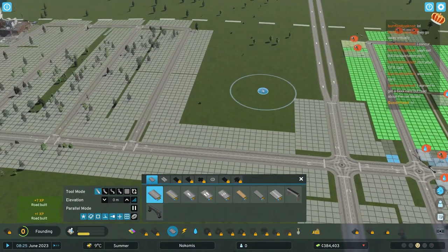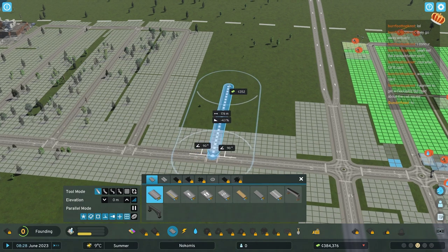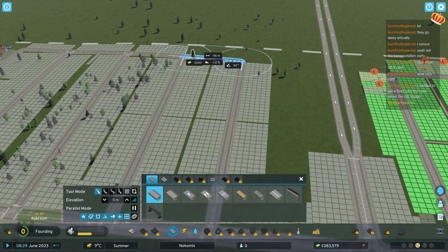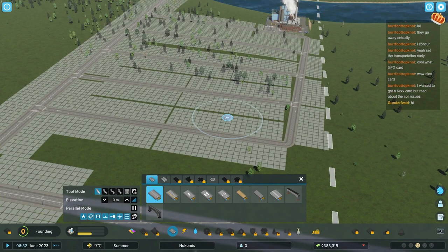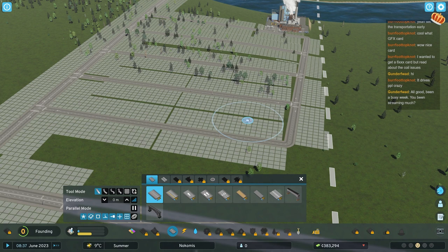Coil whine - the vendor and manufacturer were like, yeah that's not an RMA issue. I asked them to provide me in writing in their policies where it says coil whine is excluded from warranty. No one wanted to provide that. I put in a complaint with consumer protection because it's a 400 euro card. Why is coil whine not an RMA issue? I bought a thing that is supposed to render graphics on my computer, not repel rodents from my garden with the noise it makes.